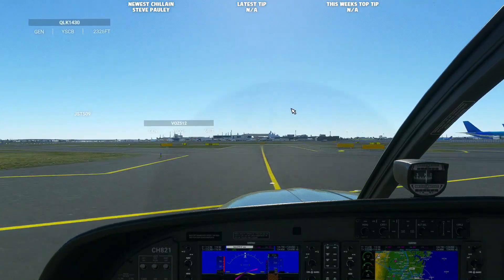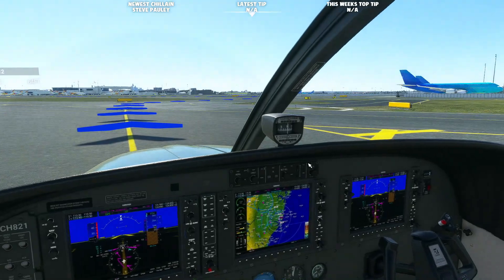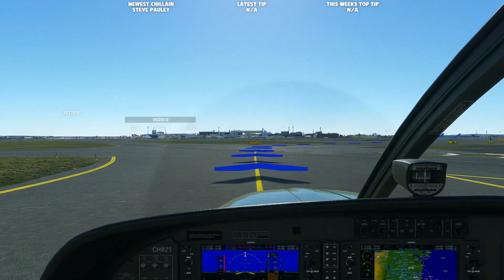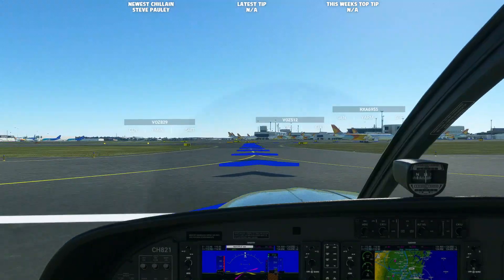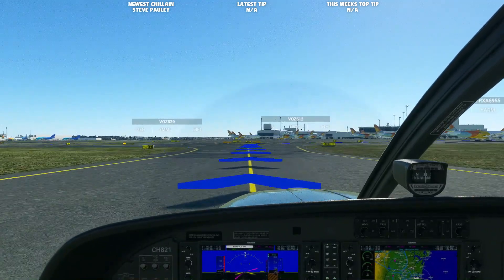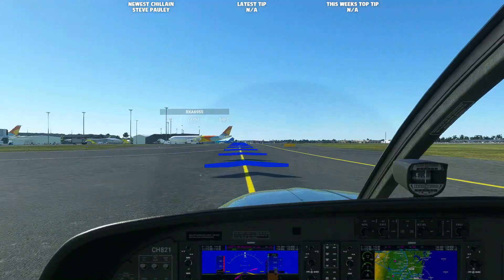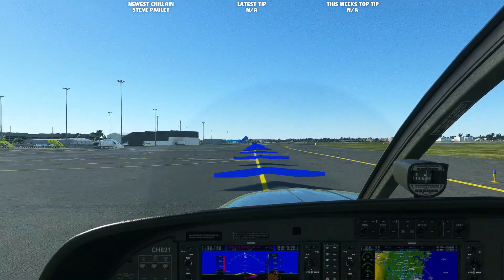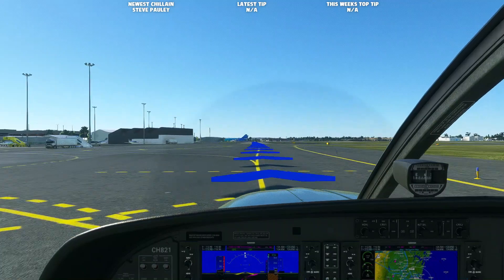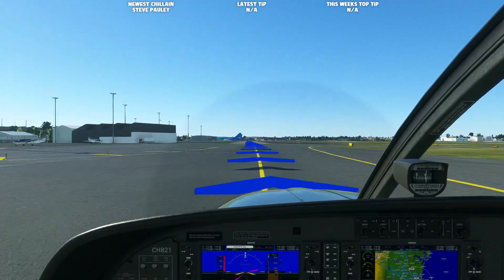126.5, Cessna 821. Cessna Charlie Hotel 821, taxi to general aviation parking via taxiway Bravo 9er Kilo Charlie, cross runway 25 Charlie Charlie 2-Golf. So around that way — we are actually coming across here. Maybe I'll look into doing some VATSIM at some stage, do the flight test and everything. When they say 'cross runway,' how do they determine which runway you're crossing since it goes both ways? Welcome everyone to Sydney!